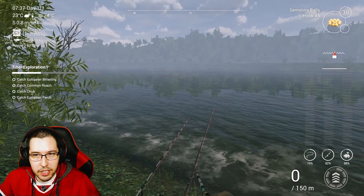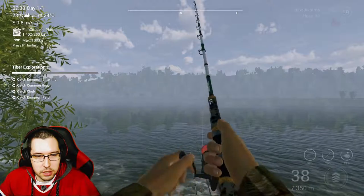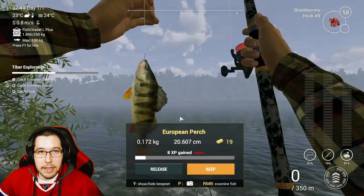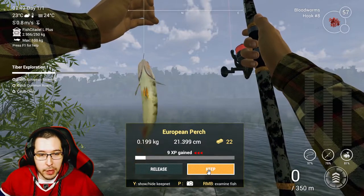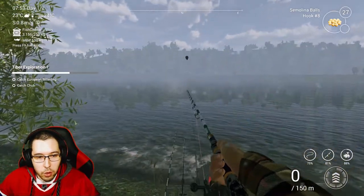We're going to keep fishing here. I got Semolina Balls on one rod and Bloodworms on the other — normal baits we've been using throughout this series to catch a lot of these smaller fish. We got the European Perch in the same spot, then another European Perch. It is a decent spot for them as well, and we also got the nice Common Roach.